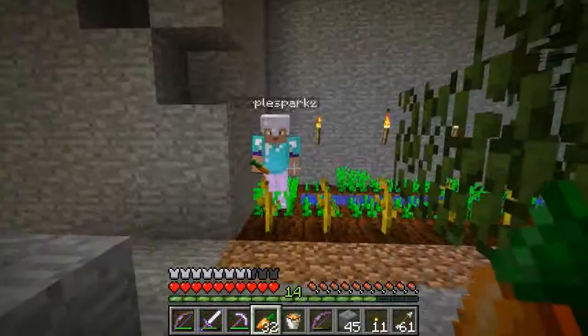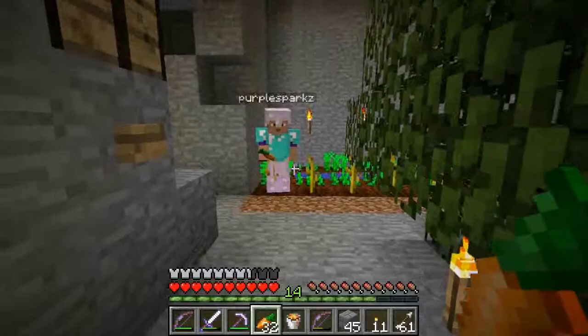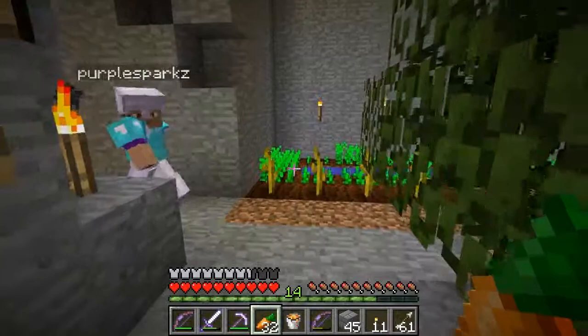We've realised we forgot to mention a couple of things. First of all, this lovely diamond chestplate that Sparks has was actually a drop from a skeleton in our mob farm. It didn't have any enchantment on it, but I put 30 levels on it and got blast protection and Thorns 2, which is pretty good. It's got about a fifth of its total durability left, but they last for ages, so it'll be okay.